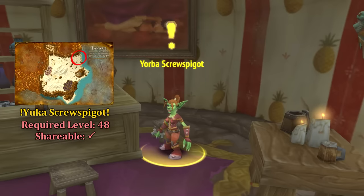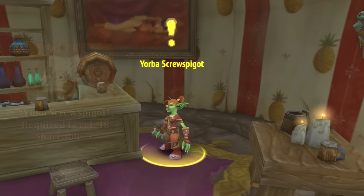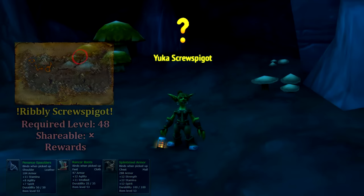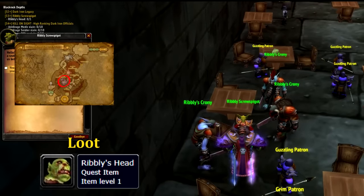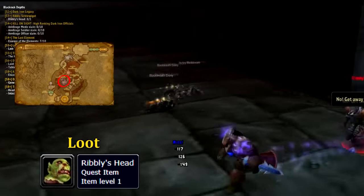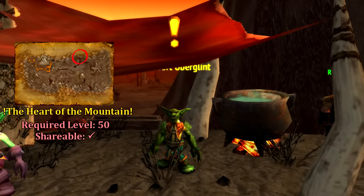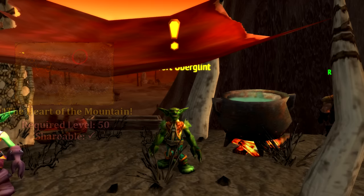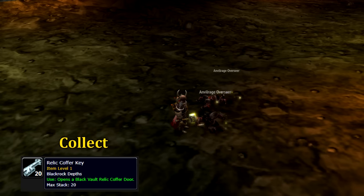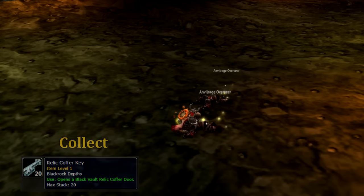Luckily, our neutral quests aren't quite as complicated as the Horde and Alliance quests. We can start things off from Yorba Screwspigot over in Steamweedle Port, who will give us Yuka Screwspigot, tasking us with speaking to her sister up in Flamecrest. When we reach Yuka, she gives us the quest Ribley Screwspigot, which requires us to head over to the Grim Guzzler and slay her brother in return for his head. While we're in Flamecrest, make sure you pick up Heart of the Mountain from Maxwert Uberglin. This quest will require you to collect 12 Kaufer Keys dropped off of any of the dwarves in Blackrock Depths — be warned, they do have a pretty low drop chance.